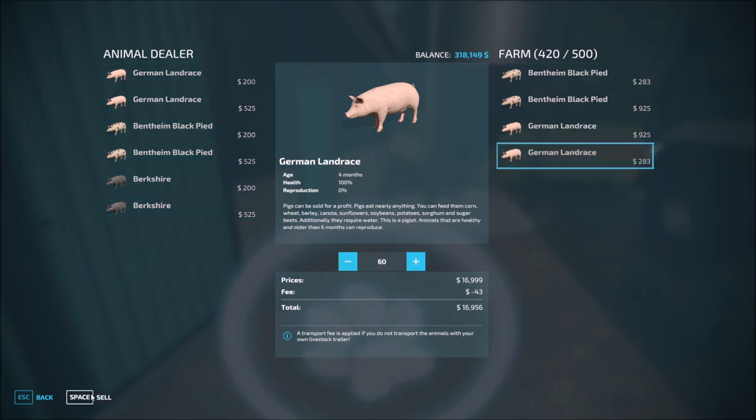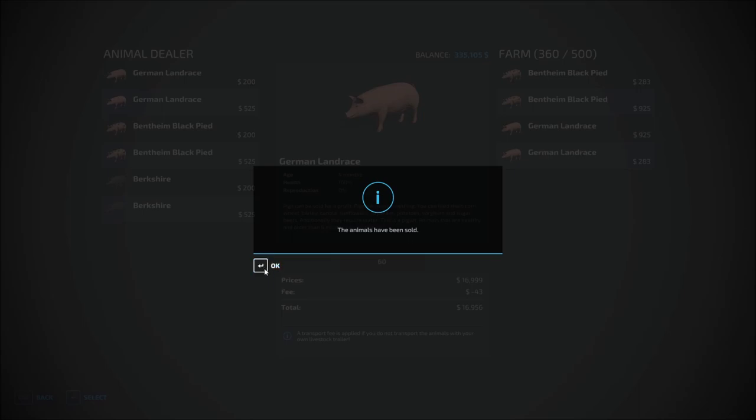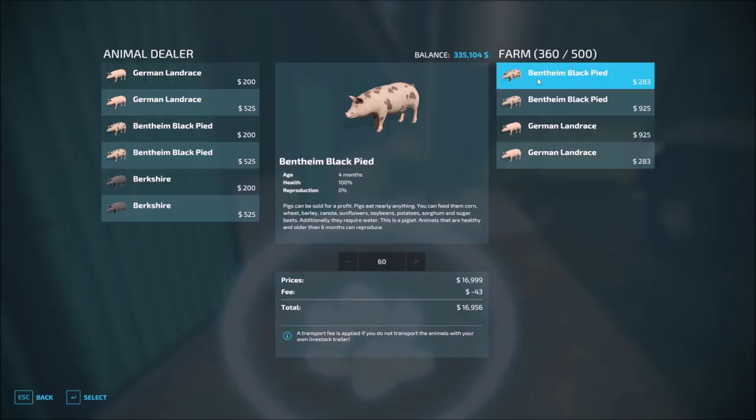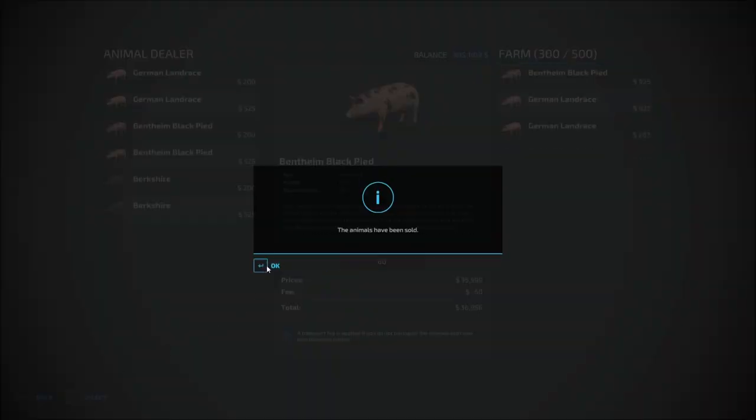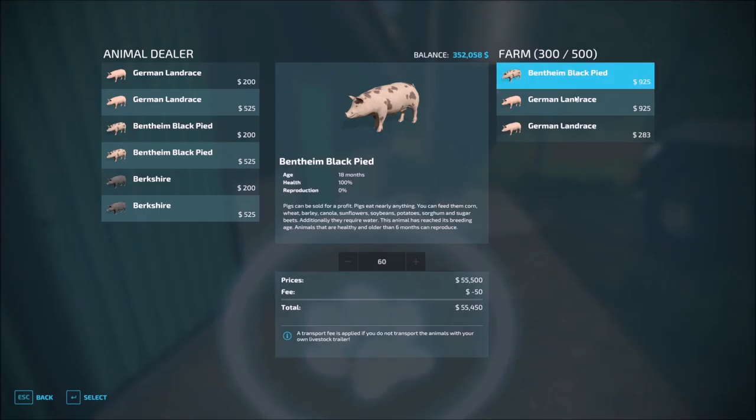We've got two more groups that need to be sold off of the young ones — there's more four months. Let's go ahead and sell those off. You can see how much money we're making from that.